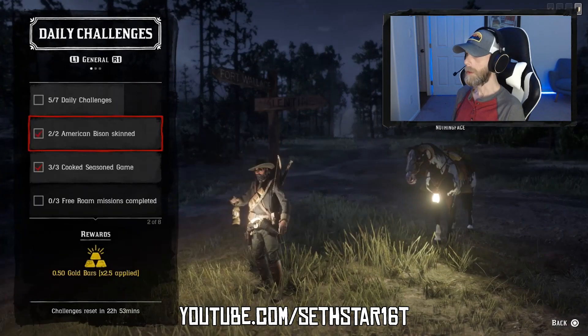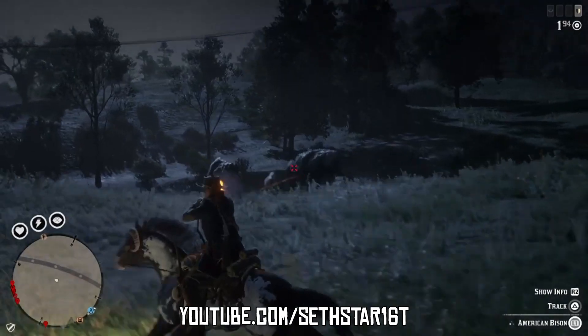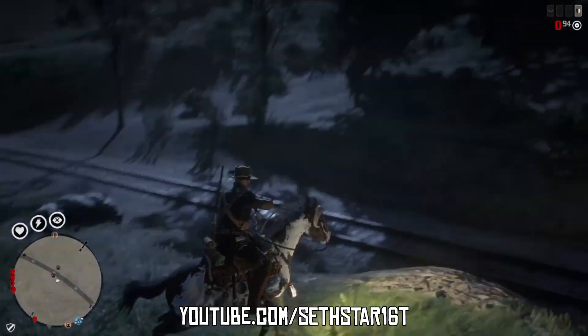60-second Red Dead Online Daily Challenge Guide for September 23rd, 2019. Number 1: American Bison Skin. Marked on the included heat map, I recommend we work the Heartlands just like we did yesterday. Seems like a little tighter grouping, all things involved.